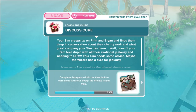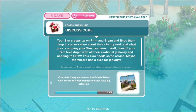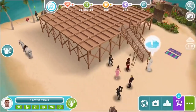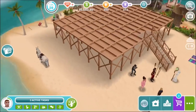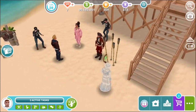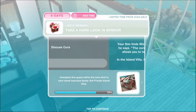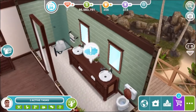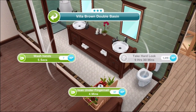Discuss cure. Your sim creeps up on Prim and Brian and finds them deep in conversation about their charity work and what great company your sim has been. Doesn't your sim feel stupid with all their irrational jealousy and needing to spy? Your sim needs advice — maybe the wizard has a cure for jealousy. Have your sim speak to Wizard Wickham about a cure. Take a hard look in a mirror for nine hours and 30 minutes.